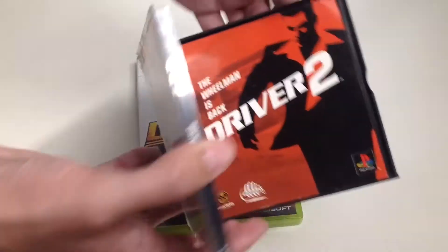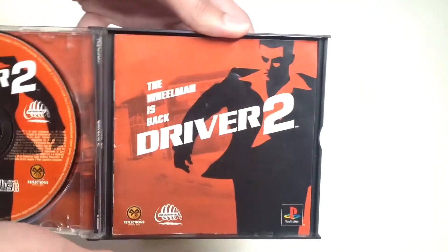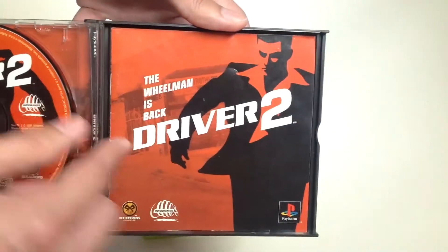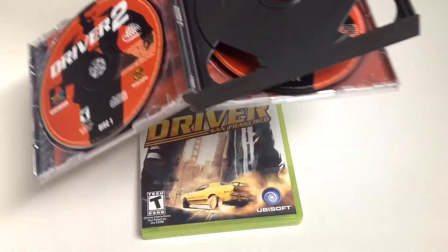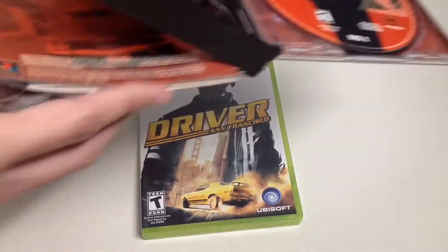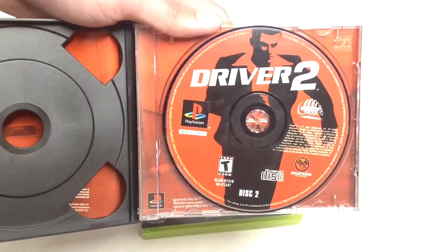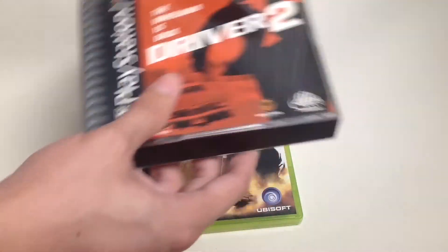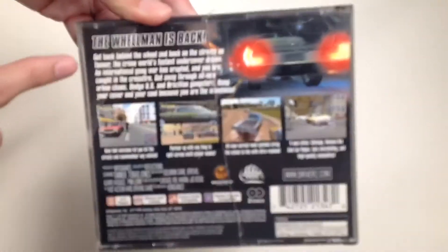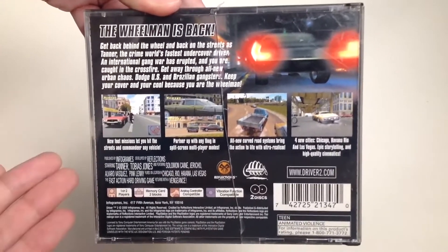Once we open it up, here's the cover art, here's disc 1, and here's the game manual. Behind the game manual — that's a fail right there — and here's disc 2. We're going to check out the back side of the game. You can pause the video if you want to read the rest of the information here.